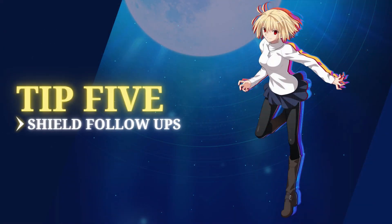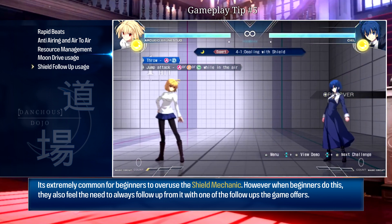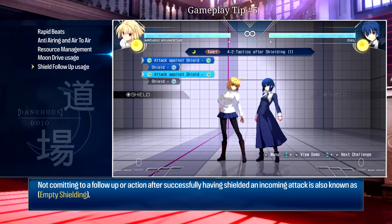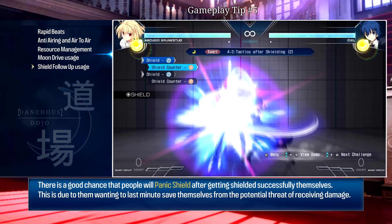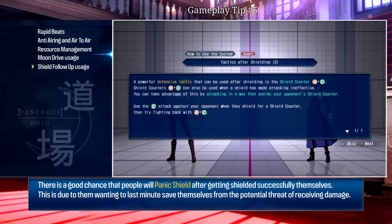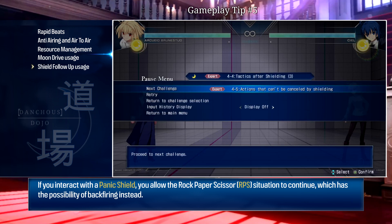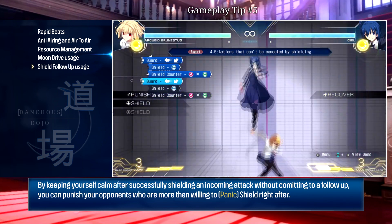For my last tip, it's a simple one: avoid mashing follow-ups on every shield clash you interact with. It's extremely common for beginners to overuse the shield mechanic and feel the need to immediately follow up with one of the game's options afterwards. Sometimes you're really just better off shielding and doing nothing. There's a relatively good chance your opponent will panic after realizing they got shielded and try to shield back immediately, and if you interact with that panic shield you enter the guessing game — meaning you could get hit even after correctly shielding something.